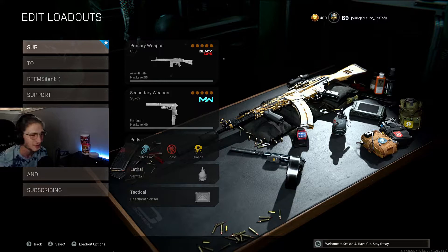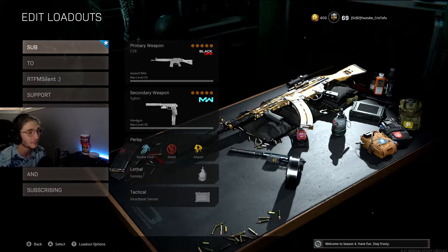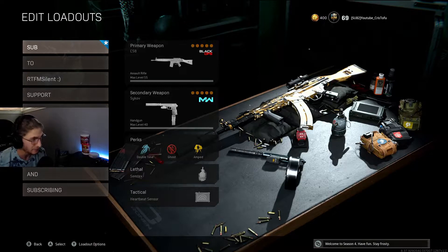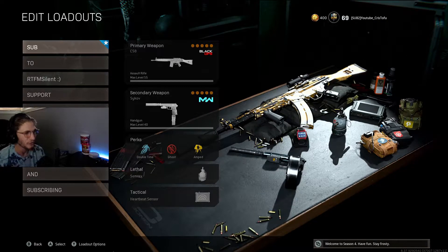What's going on YouTube, welcome back to the channel. In today's video we're going to be using the C58. This thing packs a punch harder than my dad. It's pretty much similar to the AMAX — it has a slow fire rate and high damage, it's going to down people in four shots, so you guys are definitely going to want to level this gun up as fast as you can.